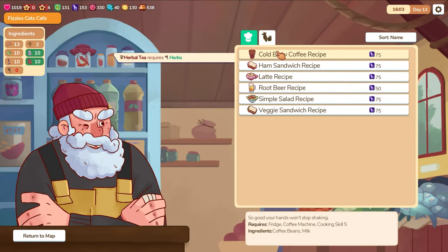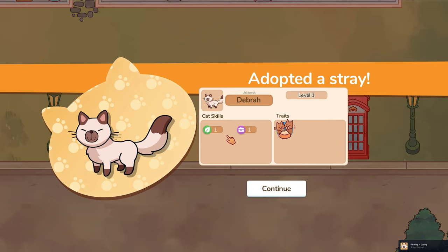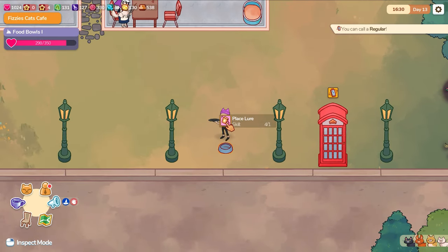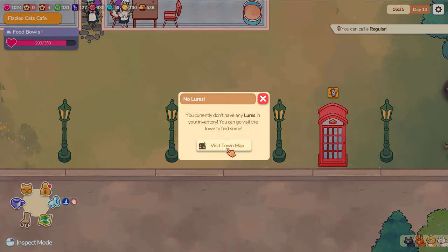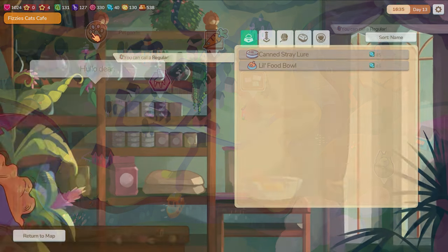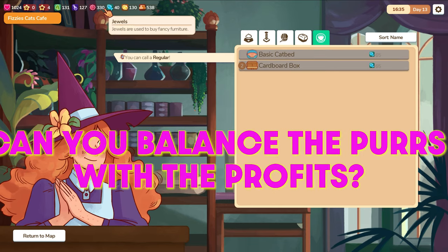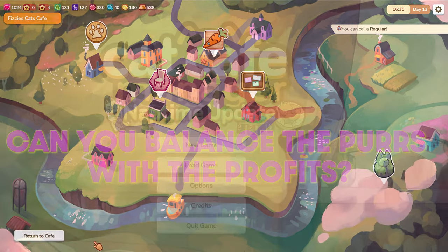Have you ever dreamed of running your own cozy cafe filled with adorable cats? In Cat Cafe Manager, you get to rebuild your grandma's old cafe from the ground up, adopt strays, and create a haven for both feline friends and coffee lovers alike. But can you balance the purrs and the profits? Let's dive in and take a look.